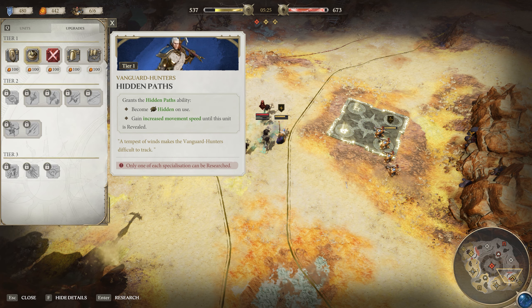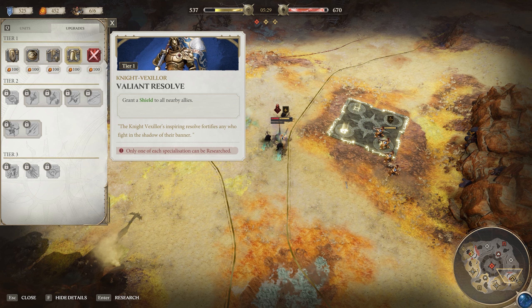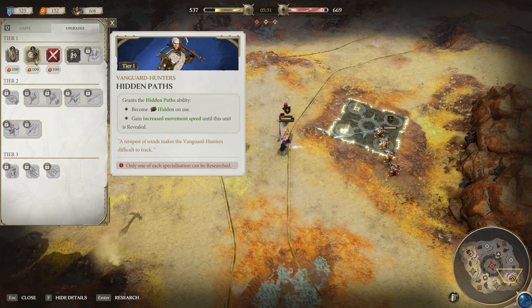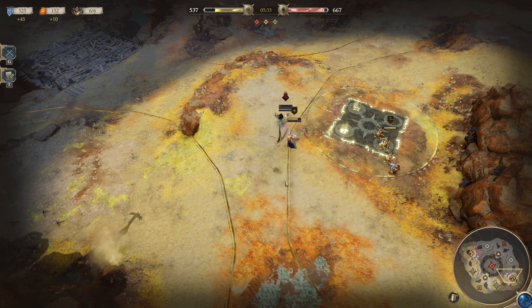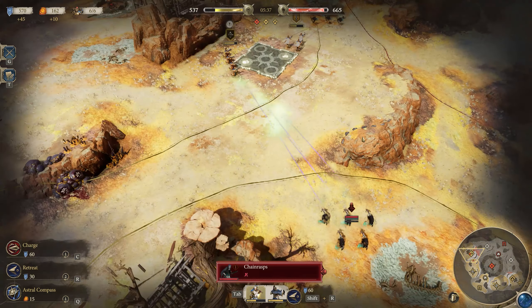The Stormcast Eternals are the stars of the Realms of Ruin show and offer a very powerful roster full of technical ranged units, thick armor, and air superiority. But how exactly should you go about using them if you're one of those 70 people still playing this game? Let's take a look and find out.